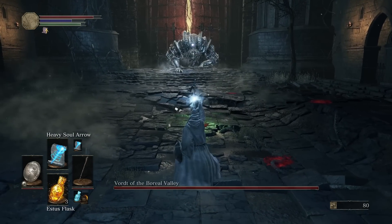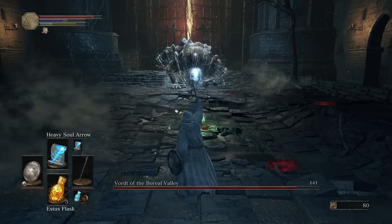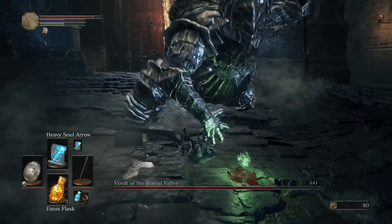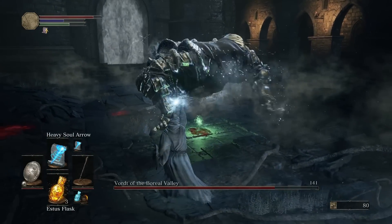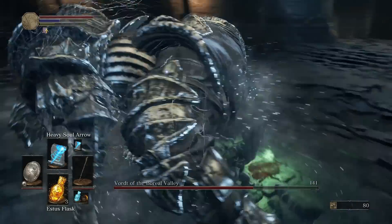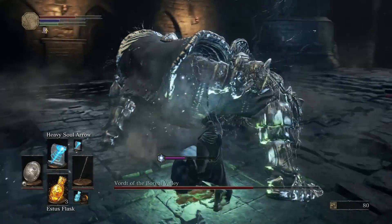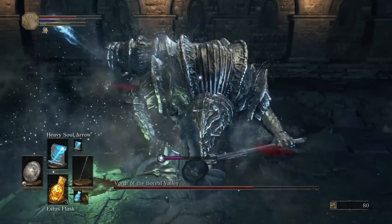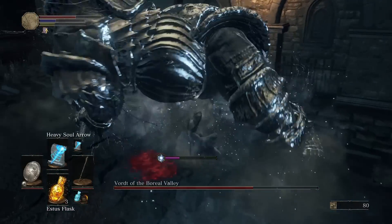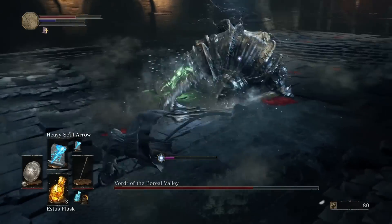Basically what you're gonna do is, instead of trying to dodge all of his attacks, you just wanna roll in between his legs. He does a couple of charges at you. If he's away from you, like at a distance, he'll jump. And then all you have to do is keep rolling forward and go under his legs. Then you just swing your sword or do your magic — you can shoot him right up in the butthole. I'm just pushing up on him and he can't hit me.